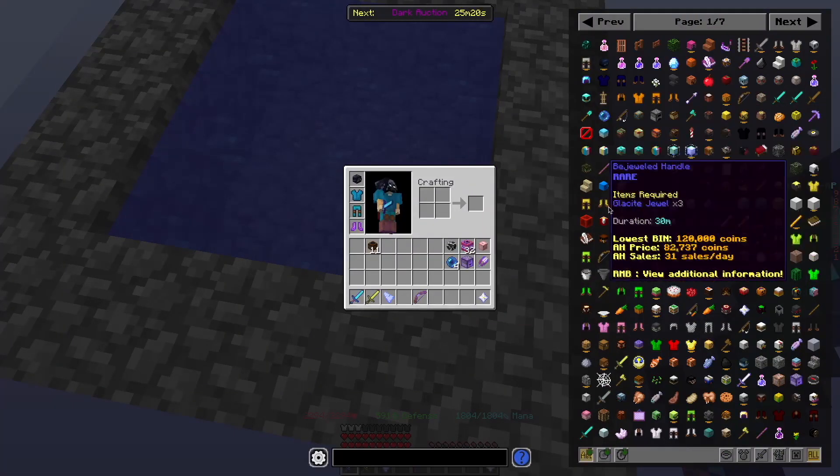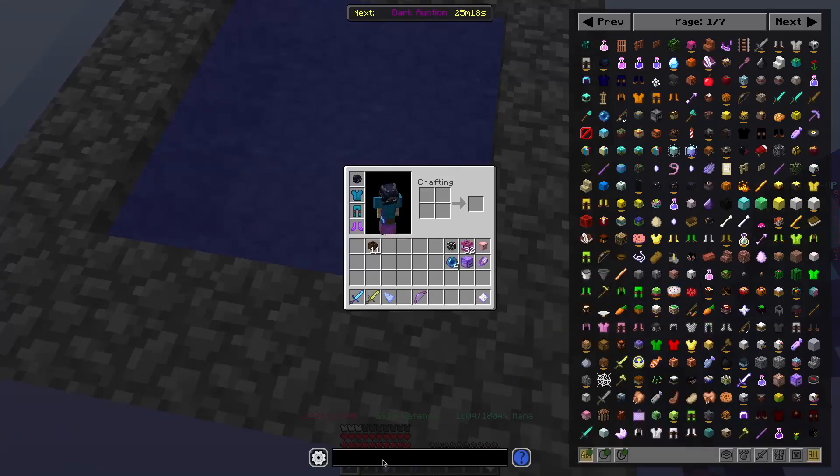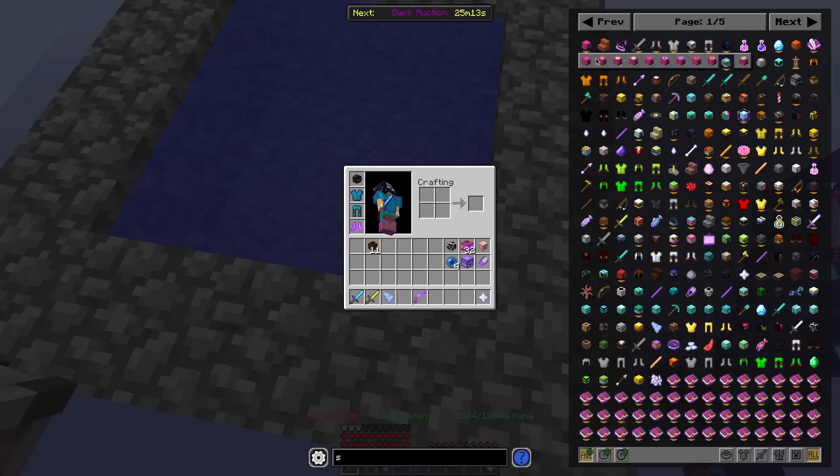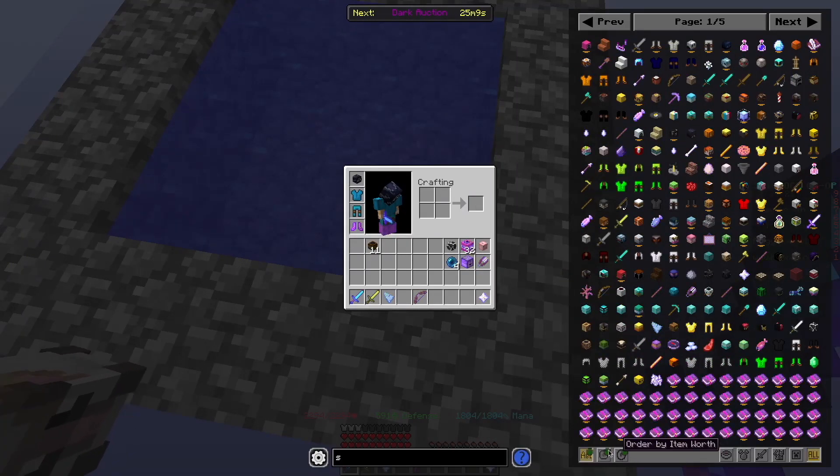So with the mod open, you have a whole list of all the items in the game. You can search through them using the search bar. You can also sort them by rarity, item worth, or alphabetically — which is pretty cool.